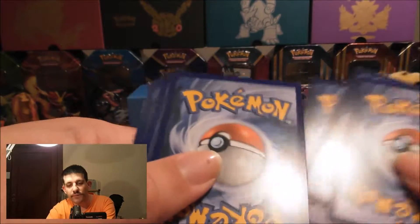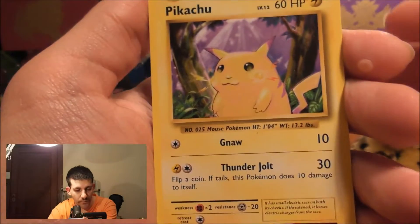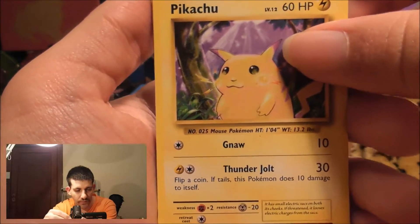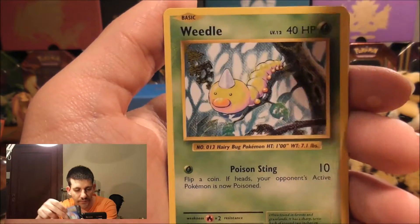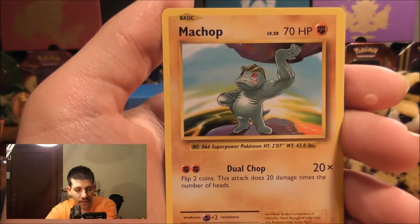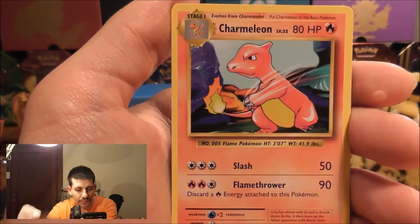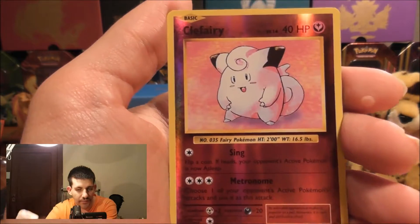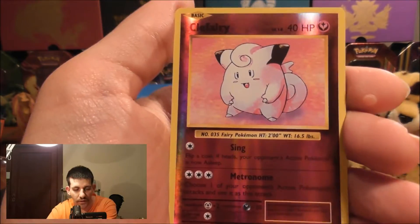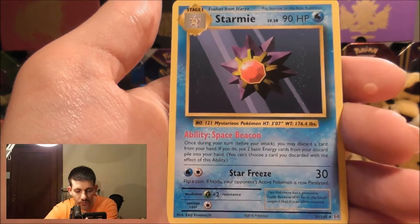Let's see if we can keep this up and get good pulls. Okay, we start off with a Pikachu — awesome, the fat version of him. Then we've got Staryu, Onix, Weedle, Machop, Super Potion, Charmeleon, Charizard Spirit Link. The Reverse Holo is a Clefairy, which is a Rare. And the Rare is a Starmie. Awesome.